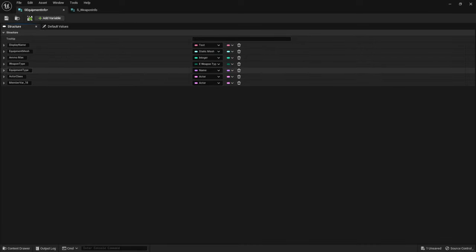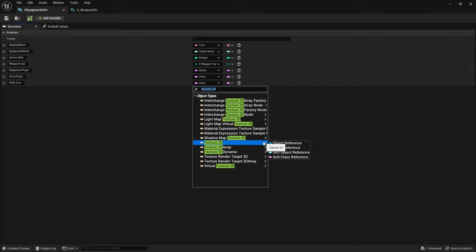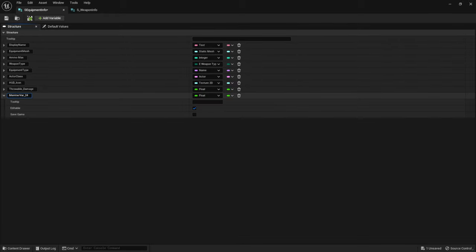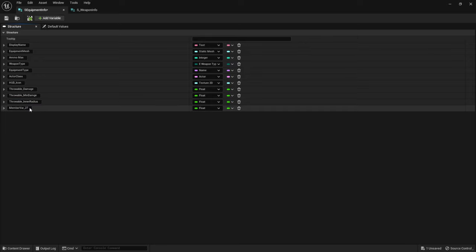Then we need a HUD icon as a texture 2D soft object reference. And then we need a bunch of floats: the first one is the damage, so add throwable damage as a float. Then add throwable min damage as a second float. Almost there — then we need an inner radius and an outer radius, so add two more floats: throwable inner radius and throwable outer radius. So we have the new structure good to go — let's save this one.